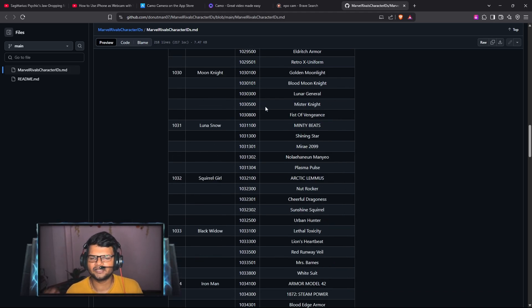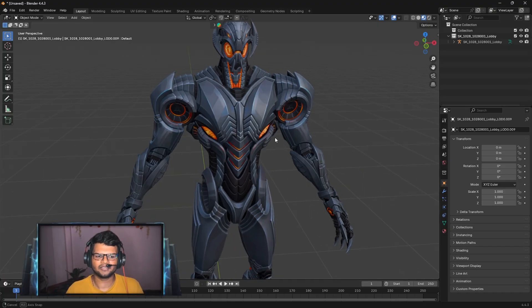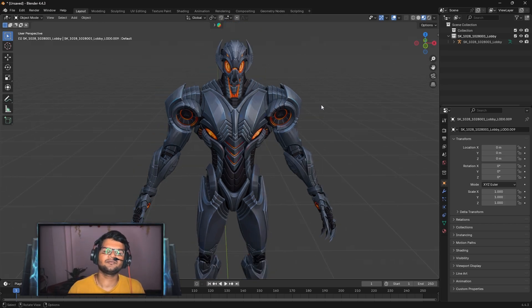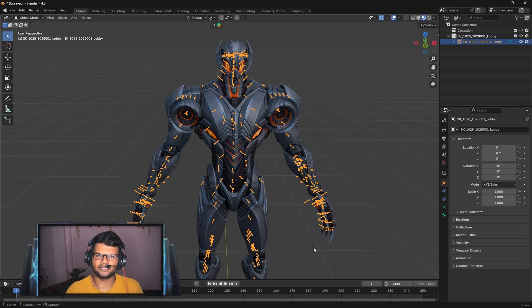As a general rule, folder 001 will always be the default skin, while codes like 100 or 300 refer to other skins. The skin name from the character ID sheet will tell you which skin it is, and you can search that name on Google to confirm. So this is how you import any Marvel Rivals model after the Rival Sporting asset tab error.